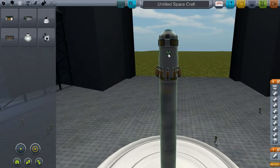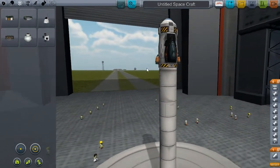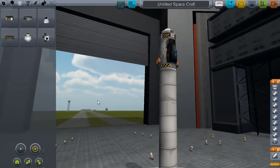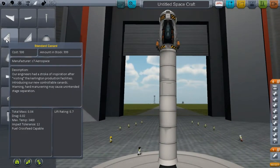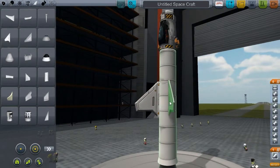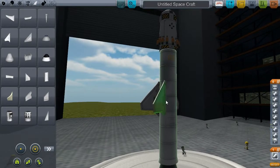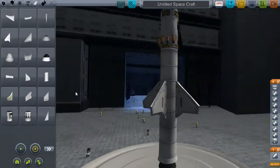I'm going to put one of these reaction wheels on here, which allows the computer to actually maneuver something — you can't just make the capsule move without anything giving it force. I'll also add some canards — I'm not sure how to pronounce that — but these can be moved by the autopilot system and will stabilize your spacecraft. Let me put some of these on here. Now let's check for symmetry, because that's very important in this game. You want a symmetrical rocket.